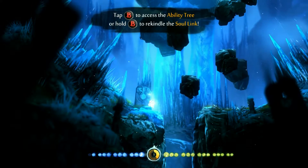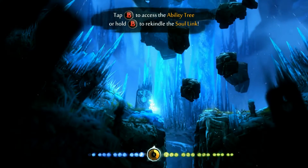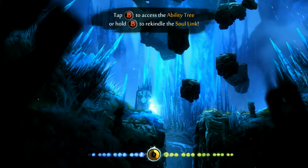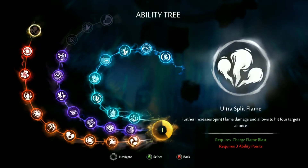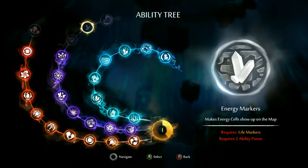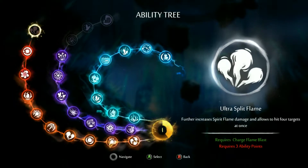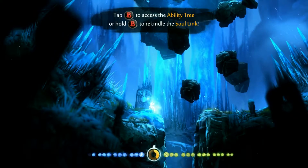Hey guys! Welcome back to Let's Play Ori and the Blind Forest. Last time, we proceeded through the Forlorn Ruins and got here to kind of the middle of everything. I don't think we can level anything else up for now, so we'll just leave well enough alone. These three are the last things I'll be getting, and that one will be the next — pretty much the extent of the things I need out of the menu.